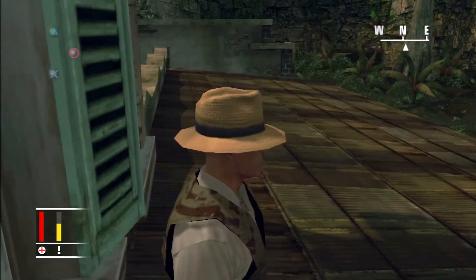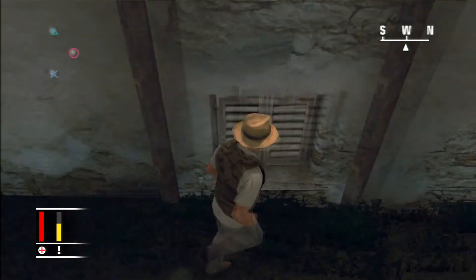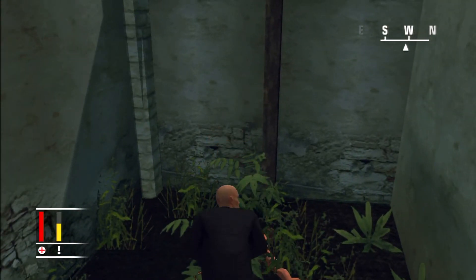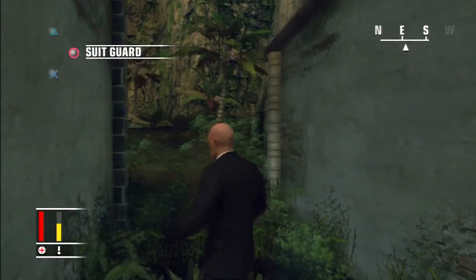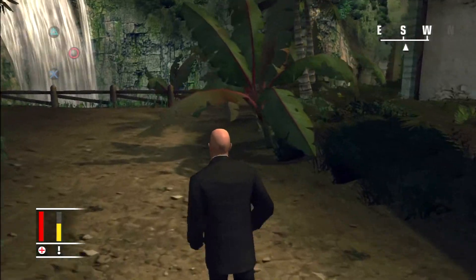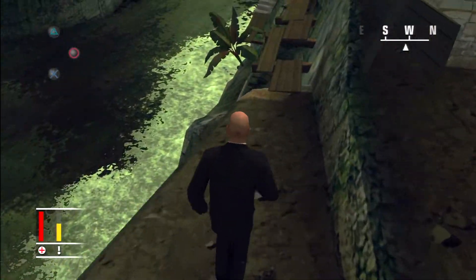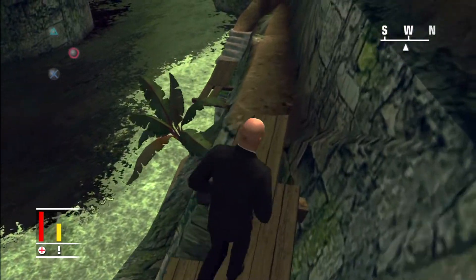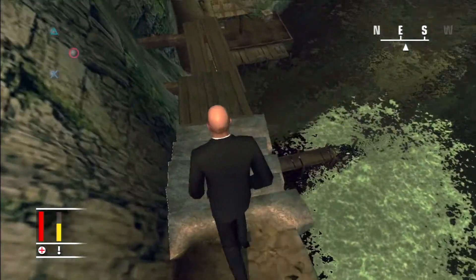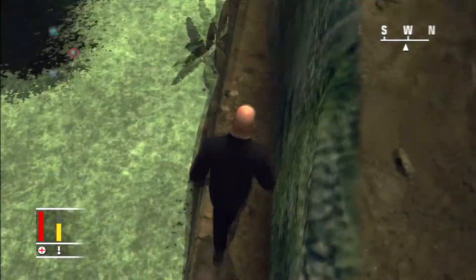Head back out the window you came in and drop down. Pick your suit back up so you don't lose any points for leaving it behind. Now we're going to head all the way to this fence and over to the right. Be careful on here because you can fall off on PC, but so far I haven't been able to accomplish falling off on the consoles.